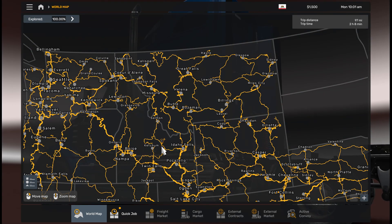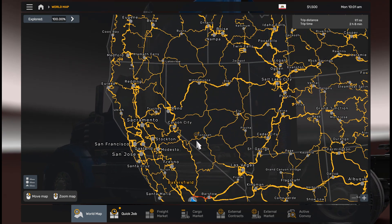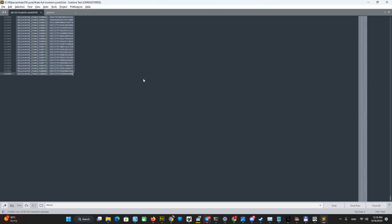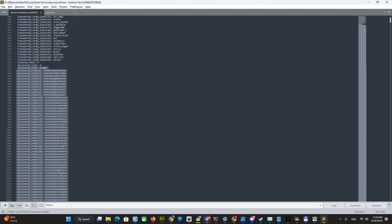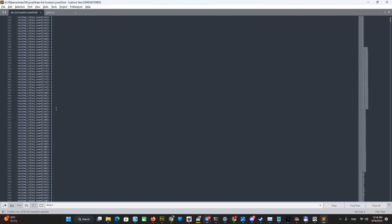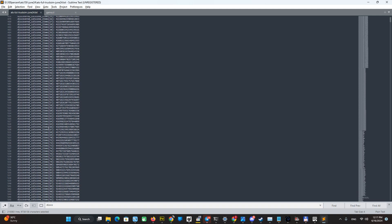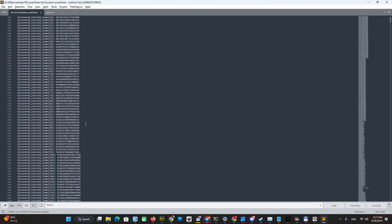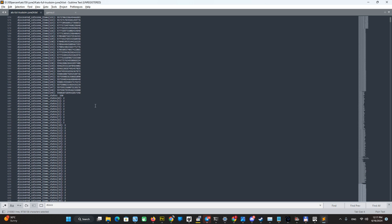We can open the cities two ways. One way is to copy all the content from the source file and replace it — you can see all cities become visited. But it also includes some other data that can bring problems to your gameplay and game economy. So we skip that for now.